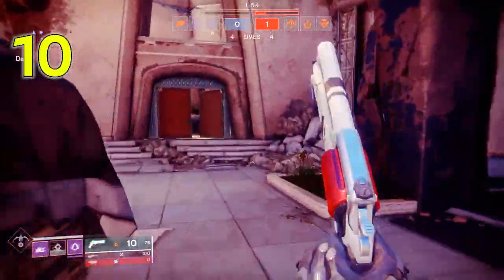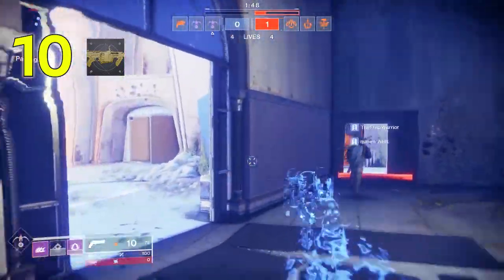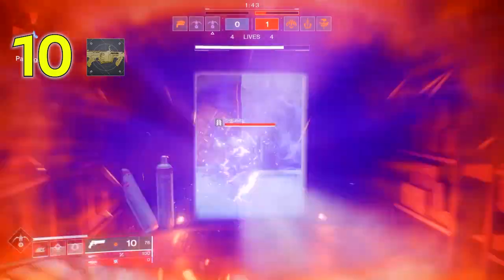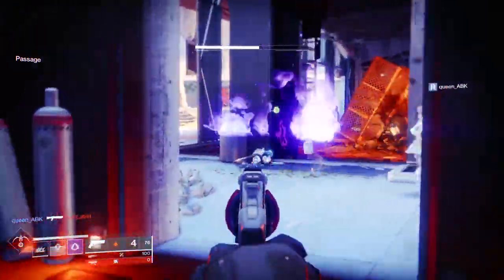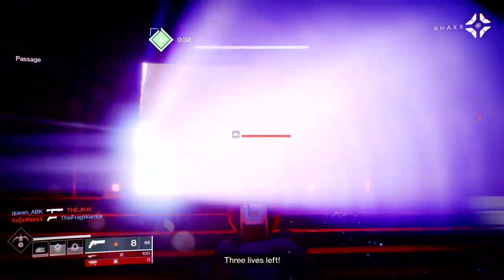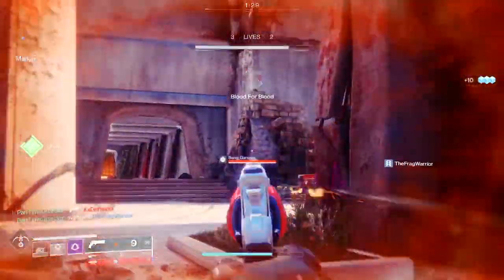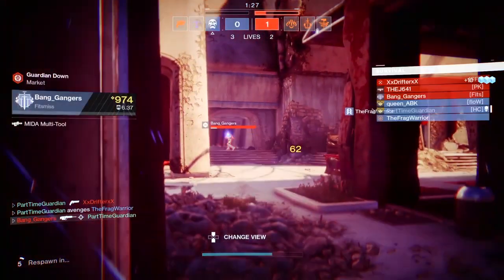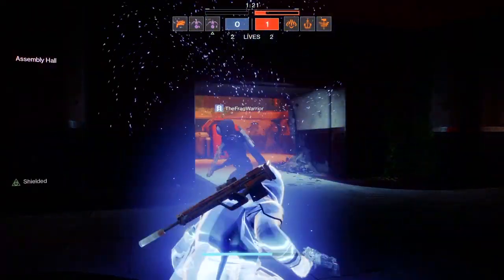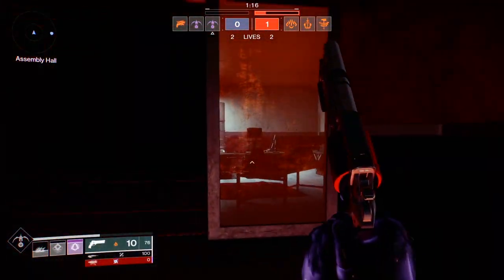Coming in at number 10 is the Prospector. The Prospector is an exotic grenade launcher. Grenade launchers, while they're not the absolute king they used to be in boss DPS, still come in handy. One of the reasons it's useful is that it's actually full auto and things come out really quick out of the chamber. With the catalyst, you get plus 40 blast radius and increased ammo.